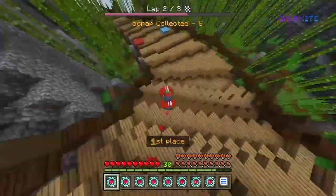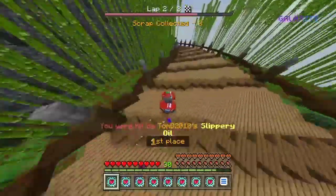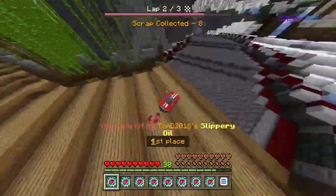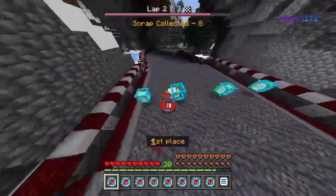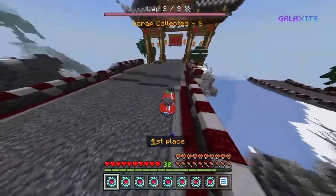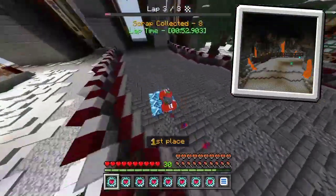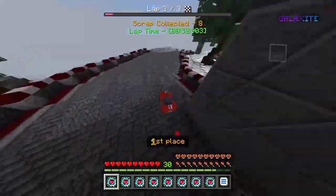This week, a new map was added in hyper races called Snowy Heights. The background footage you're currently watching is me playing on the Snowy Heights map. The last hyper races map added before Snowy Heights was Cavern Run, which was added just over five months ago.